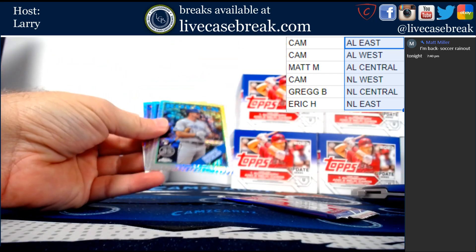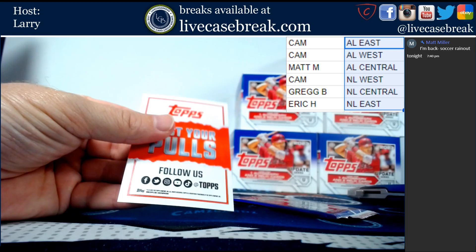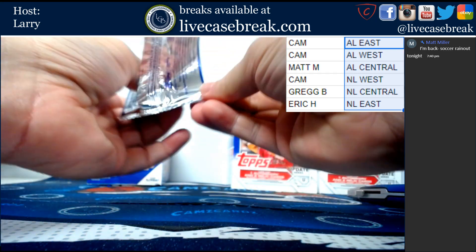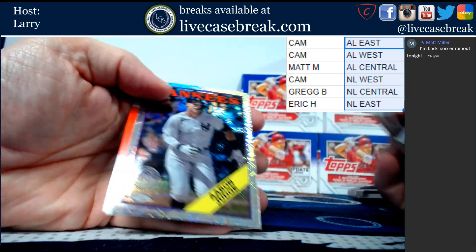Bonus packs: Brewer Hicklen, Dustin Pedroia, Zach Neto, and Derek Dietrich. No color there. Trout, McClane, Bradley, and Judge.